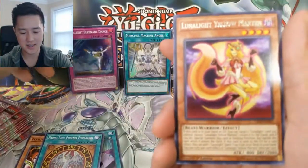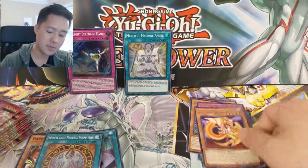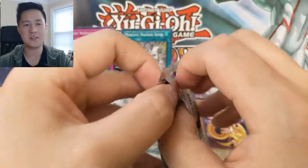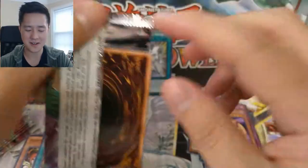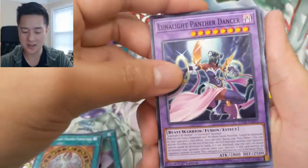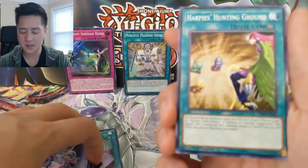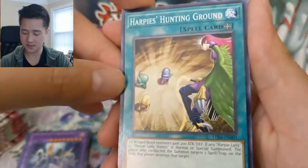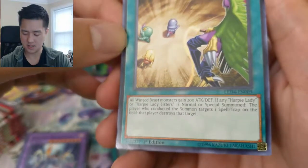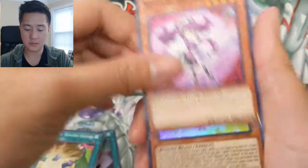Lunar Light Yellow Marten. Once I get the payoff — like oh, here's a secret rare — that feels so good. That's what I'm waiting for, hopefully at least one on this side of the box. Lunar Light Panther Dancer, Harpie's Hunting Ground — this one's kind of interesting, is it a field spell? Basically it powers everything up, which — of the Black Rose.